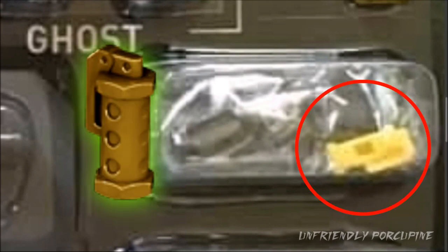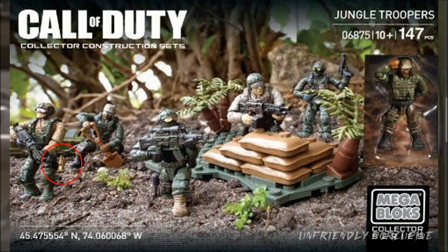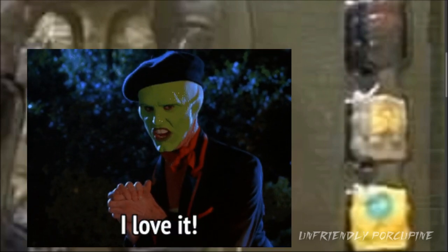No way — do you know what that is right there? That right there is a flashbang — a yellow, possibly golden flashbang. We already had one golden flashbang from the older Jungle Troopers set, but this one seems to be a much brighter yellow, which is pretty awesome. And then, of course, they've never done this before, but now they've started putting prints on pouches. That right there is what I like — good job, Mega Construx!